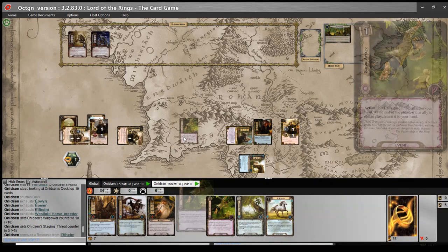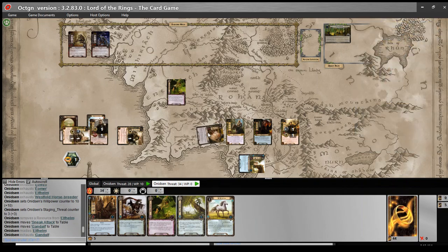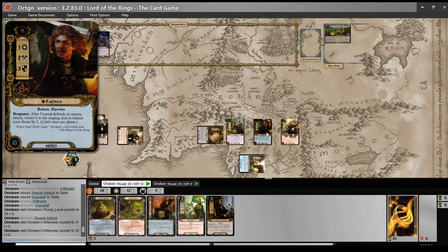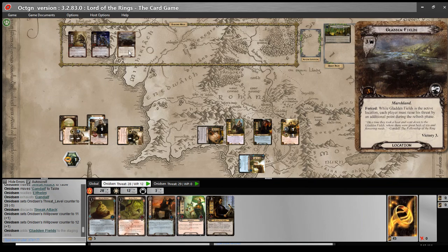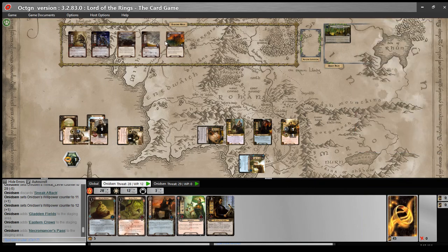So let's keep Elfhelm ready. We'll Sneak Attack Gandalf, dropping our threat by five to twenty-nine, and quest instead for twelve, leaving Elfhelm ready with Theoden to attack back on anything we engage. More realistically, Fastred will defend and Theoden will defend for deck one and Hama will kill something. Our first reveal is Gladden Fields and our second Eastern Crows which surges into Necromancer's Pass. We've added seven threat, so we make two progress on the quest.